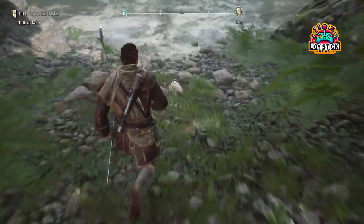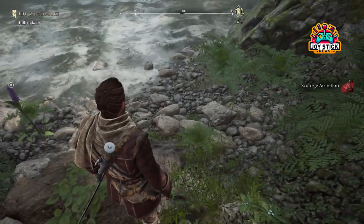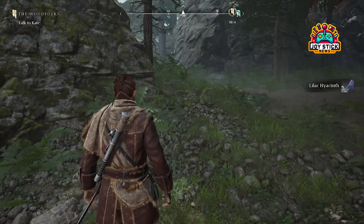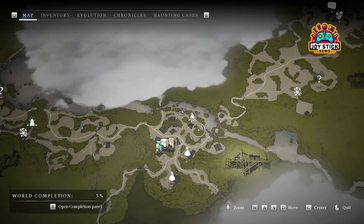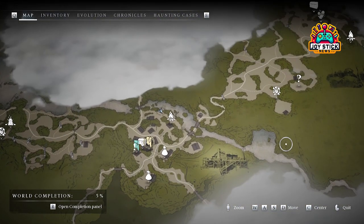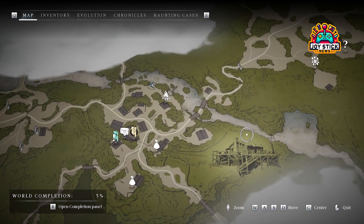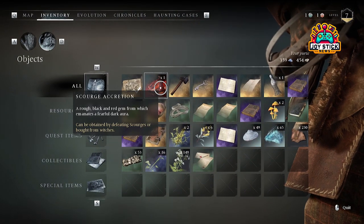With it, you can upgrade your gear to new heights, making Antia not just a survivor, but a formidable force in the haunted world of New Eden. And let's not forget about the importance of gearing up. Upgrading your outfit, Saber and Firebane, and Bane Ring with treasures like the Scrooge Accretion doesn't just add a number to your stats — it transforms your gameplay, allowing you to explore further, fight harder, and uncover even more secrets hidden in the spectral folds of New Eden.